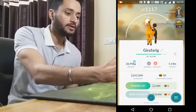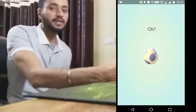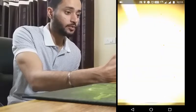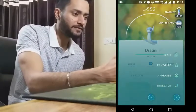A lot of Magnemite candies now. Another 5-kilometer egg — let's see. I found multiple Girafarig nests in the past so it's not something new for me. I'll just pass on that. I think that's the last egg. Let's see if a rare, good IV Pokemon can be there — Dratini! Good, let's see — 100 IV? Let's see — 553.